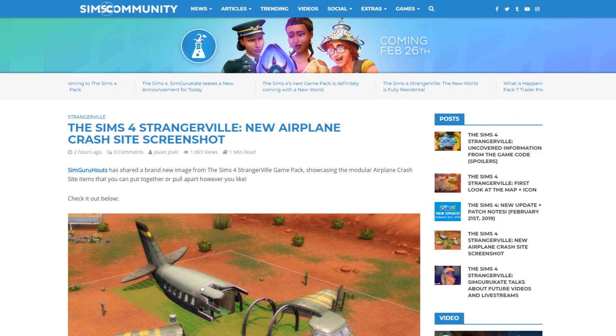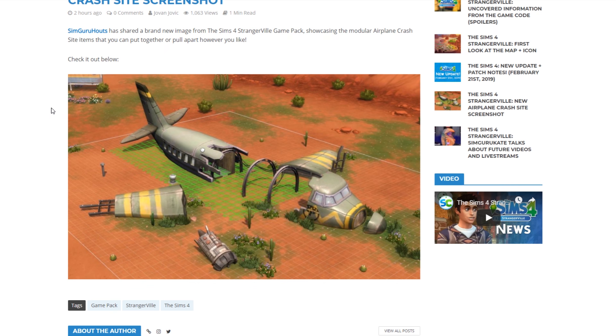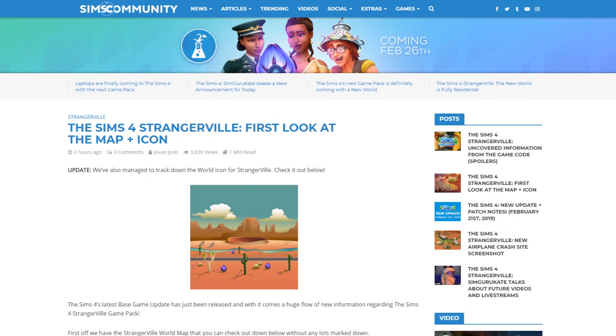Next, SimGuru House shared a brand new screenshot from the game pack showcasing a modular airplane crash site. The items can be put together or taken apart, so the entire airplane visible in the image is made up of individual objects. If you want to build it on your lot or tell a story, you can definitely do that with these individual modular items.